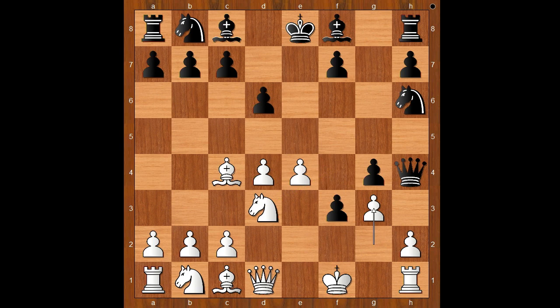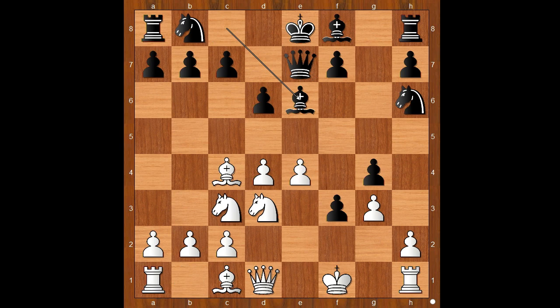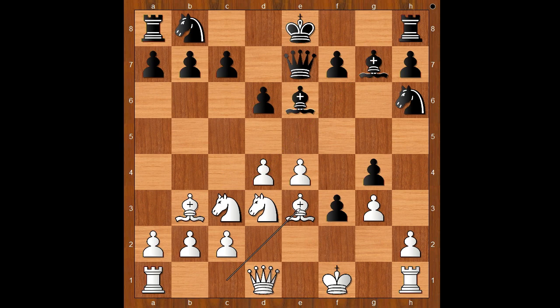Queen to E7. Knight to C3. G3. Bishop to E6. Bishop to B3. Bishop to G7. Bishop to E3. Black to move.